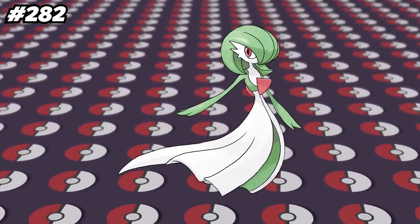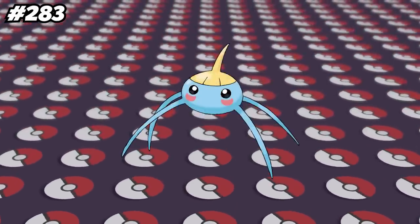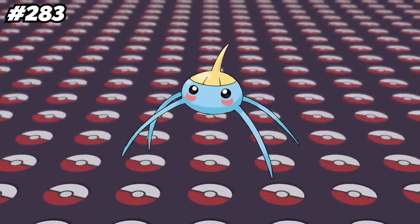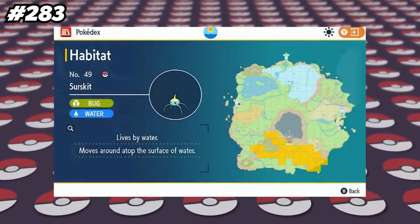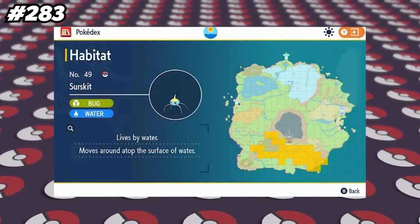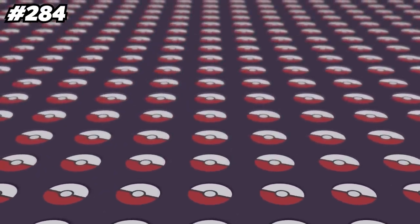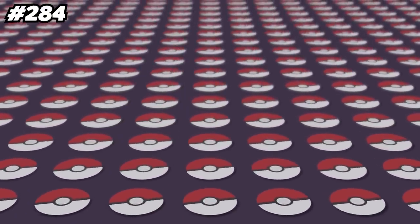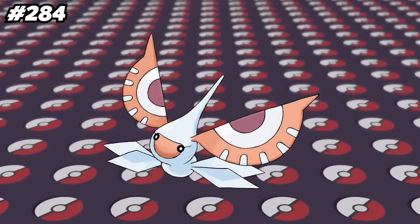Kirlia is categorized as the Emotion Pokemon along with Mesprit and Jirachi. Gardevoir, along with Gallade, are the only two Pokemon of the same evolutionary chain that can both Mega Evolve. Surskit can be found in Pokemon Scarlet and Violet in the South Province areas 1 and 5, but it is supposed to be found in areas 2 and 4 as well — due to a typo in the programming, it just doesn't appear in those areas. Of every Pokemon to ever get a stat buff, Masquerain has received the biggest buff, gaining 40 points in its base stats from Generation 6 to 7.